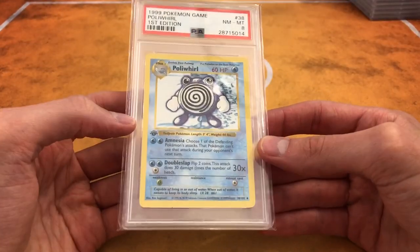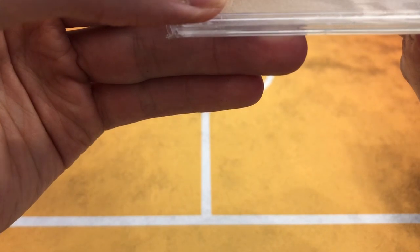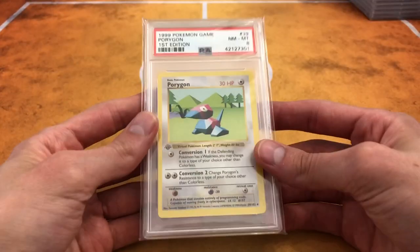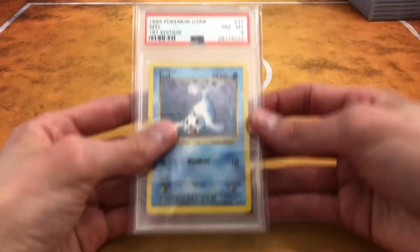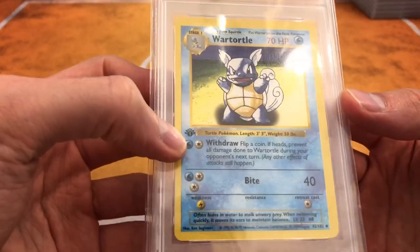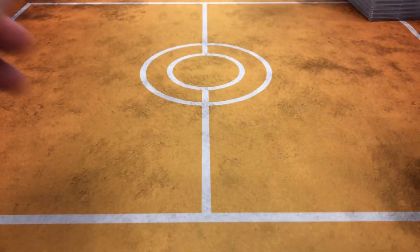Nothing beats these. I love the Gym Heroes and Gym Challenges — those might be my favorite artworks — but Base Set brings back the most nostalgia. Poliwhirl — I think that's Ken Sugimori's favorite Pokemon, or maybe the creator's. Porygon. Eradicate — I used to love that move. Seel — I always thought it was funny that Seel wasn't uncommon. Wartortle — this has got to be my favorite Wartortle card ever, absolutely love it. This is a thick stamp. Abra — so now we're into the Commons.